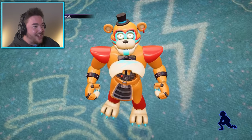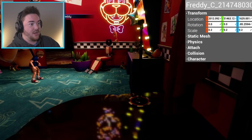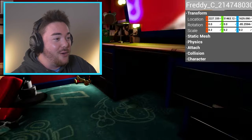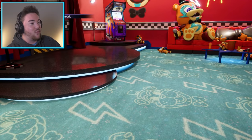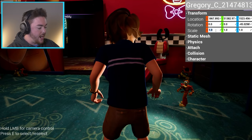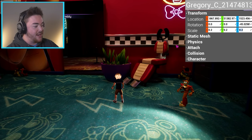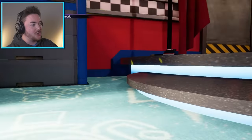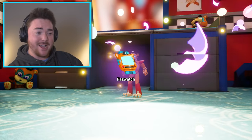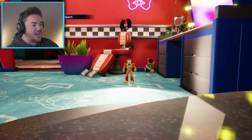Oh my gosh, he has a tiny little watch! Can I even interact with it? I can't — you're too tiny, man. I was gonna place him on the desk but he runs forward and shakes the whole screen. After a little work, I placed him on the desk. I have to make myself super tiny to interact with him. There we go — give me the watch, thank you very much. Having a tiny Freddy really changes a lot of things.